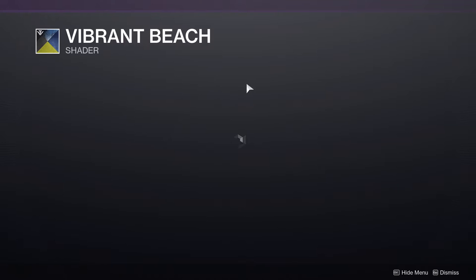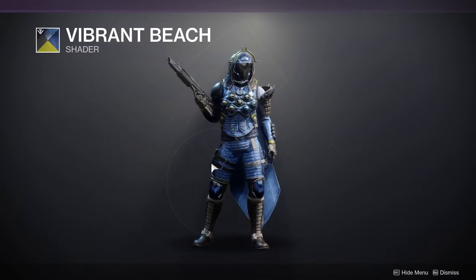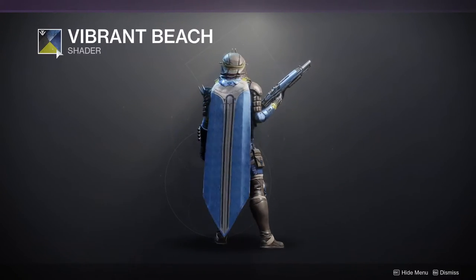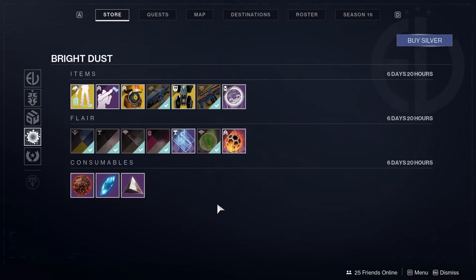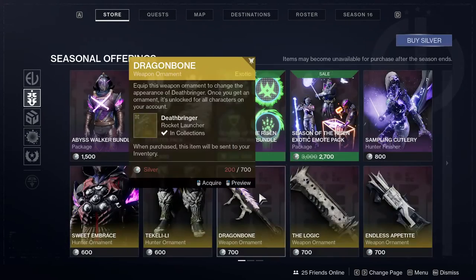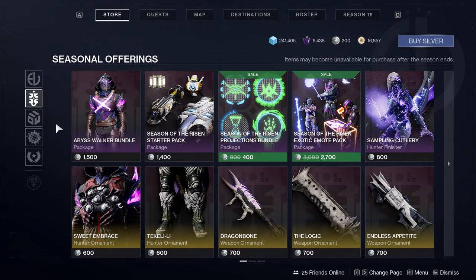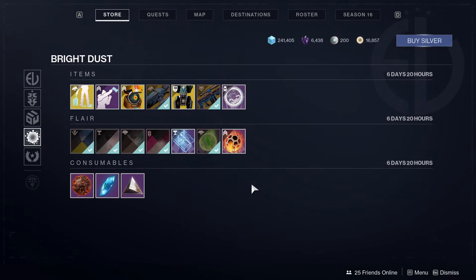Vibrant Beach — I also love this one. Actually, I don't love it. This shader is okay. I'm not the biggest fan of the color, but the blues look on point. That's pretty much it for Eververse this week. Unfortunately, the first week of an expansion, Eververse really doesn't sell anything worthwhile — I don't even think the second week either. Usually around the third to fourth week she starts selling stuff people really care about. That's pretty much it for Eververse — let me know what you guys think in the comments.